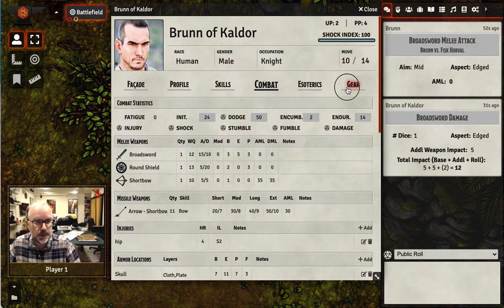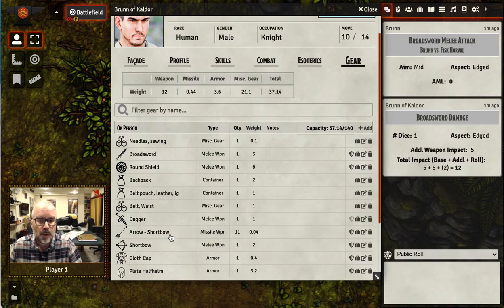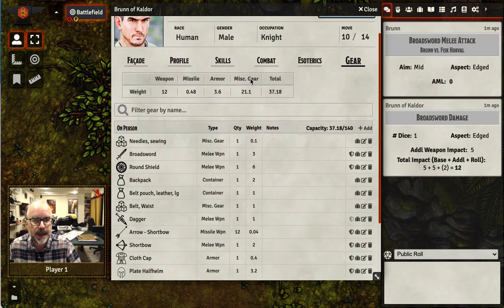So in the Gear tab, you drag in the short bow. You'll notice it has the associated skill of bow. You've got one bow, and here's the weight and quality of the bow, and here's the aspect if you were to use it as a stick and hit someone over the head. What I've done is set up the arrow short bow as a missile weapon. Looking at it, we've got the quantity — let's change that to 12, since you're always carrying 12. You set a weight of 0.04, and you still associate the skill of bow with the arrow.